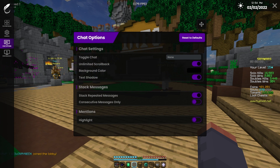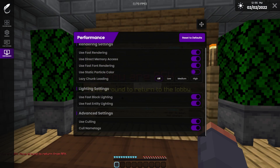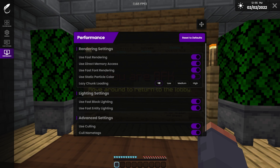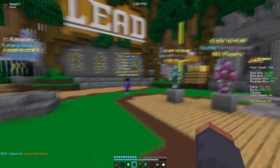Moving on to chat options — again up to your preferences, but it's pretty cool that this client has so many features you can use, like changing and toggling chat. And the most important thing — the performance tab. I haven't changed much other than turning lazy chunk loading off, which was set to medium before. But even without changing much, the FPS and overall smoothness of this client is just amazing.